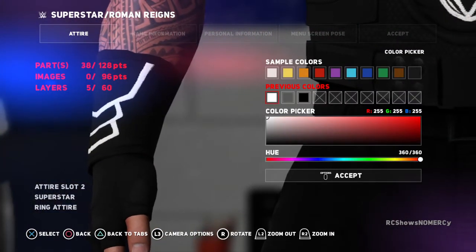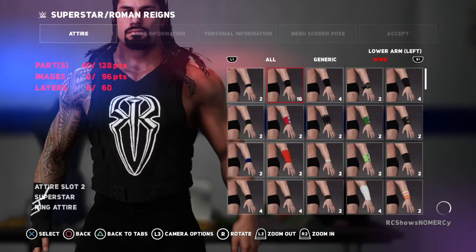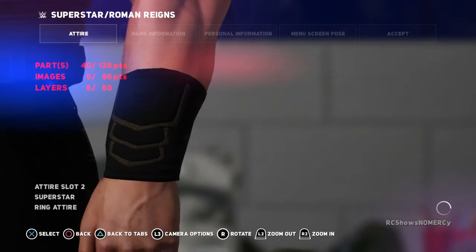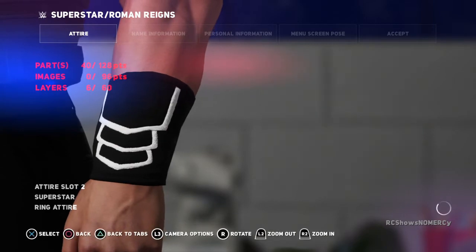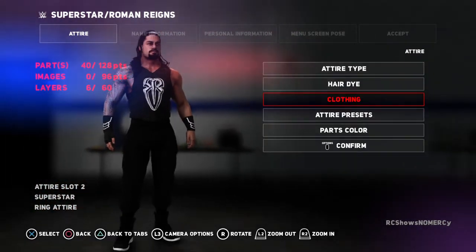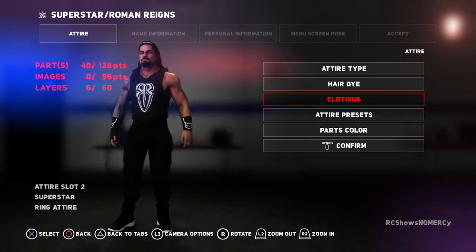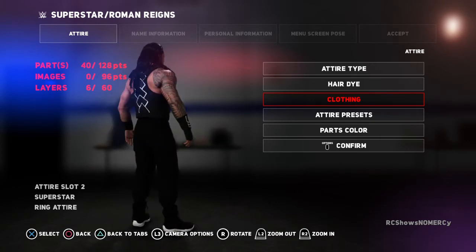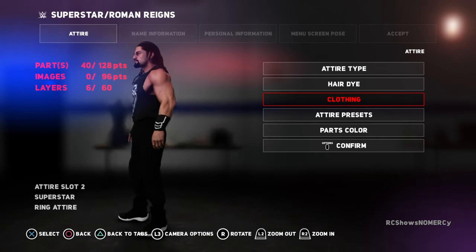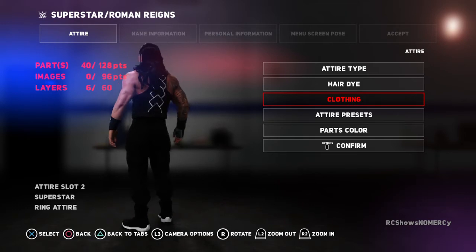Hey guys, this is the Roman Reigns 2017 Fast Lane attire. He's got the white on the bottom of the shoe — the sole is white — and the wristbands design are white. The vest spider logo is white, and the back strip of the vest design is white as well. That's nice.